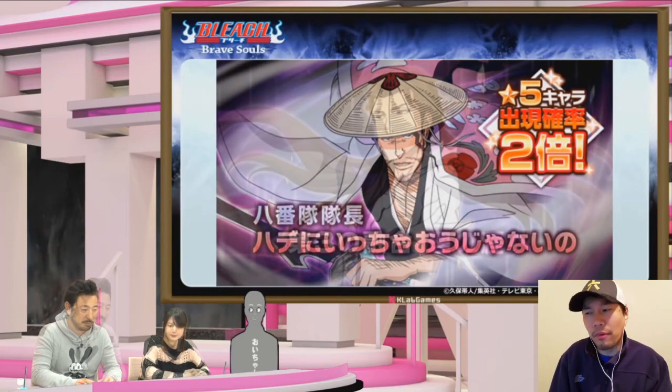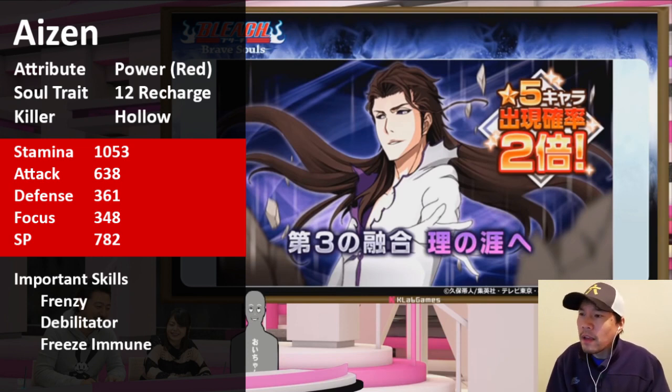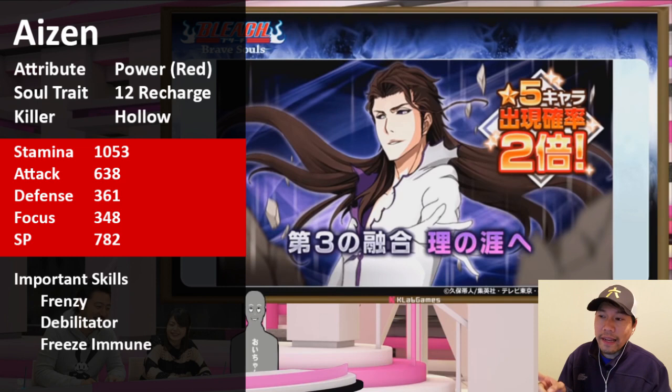A very basic Shunsui — not too impressed. Looking at Aizen now: he's going to be a Power character, red — a remake of the original Hogyoku Aizen. He's also 12 Recharge and a Hollow Killer, so pretty good stuff right off the bat. Stats: very high SP at 782, which might be top one or two in the game. Important skills: Frenzy, Debilitator because he has Weakening on everything, and he's Freeze immune.